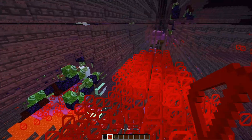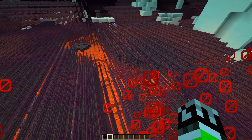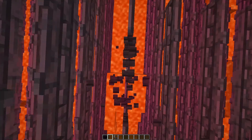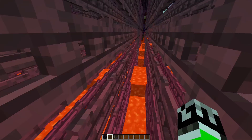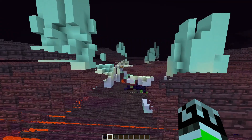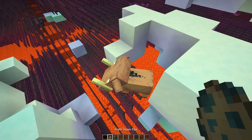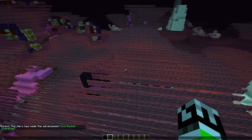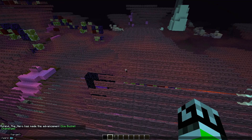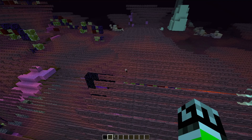There are barrier blocks, lava, and sounds of so many rabbits dying — I don't know where they are though. There are some hoglins and baby hoglins. Cool world! Let's try the warp command again. There are also preset worlds you can warp to — like slash warp ant — and the command finally works!